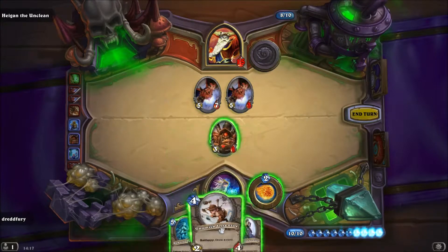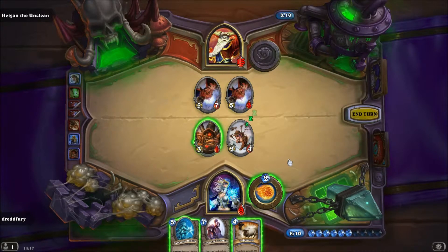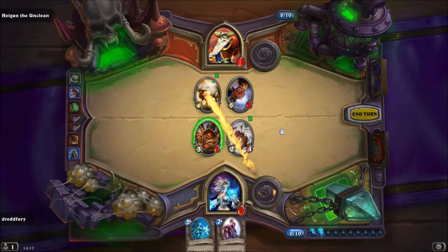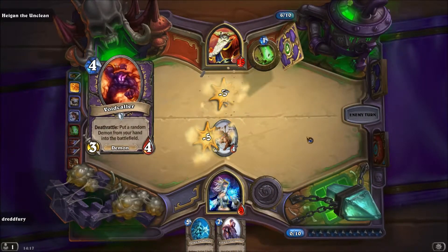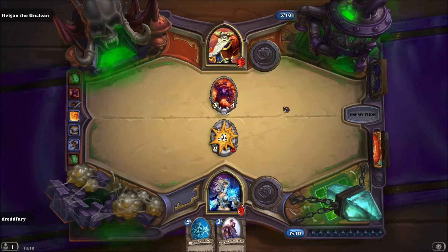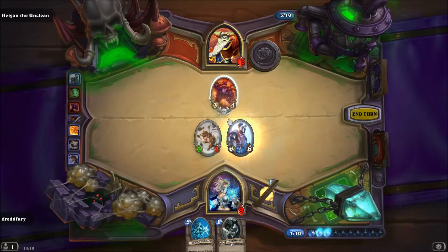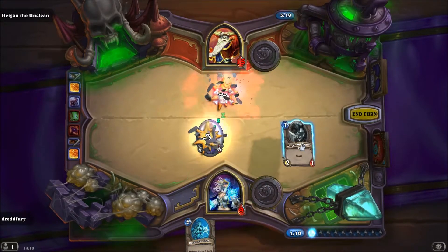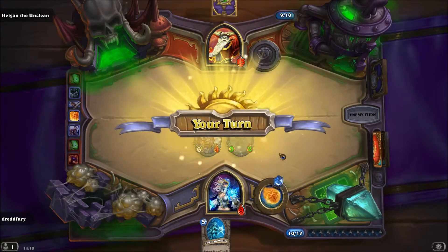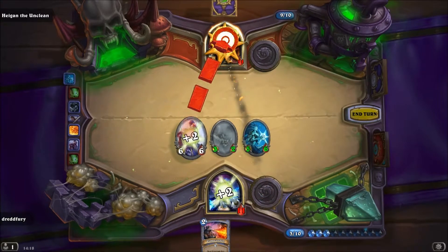Dann spiele ich wahrscheinlich lieber die beiden. Oh, Polymorph — das ist auch sehr gut. Dann spiele ich lieber Polymorph, kill den, und kill den. Dann ist das Board zumindest frei. Er macht hier — okay, das sieht gut aus. Dann kommt jetzt der Darkscale Healer und wir bereiten unser Finish vor.